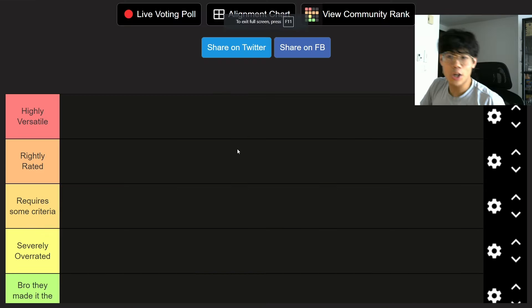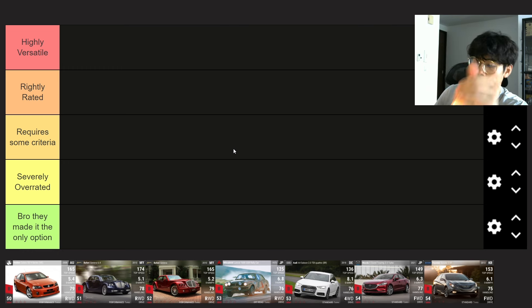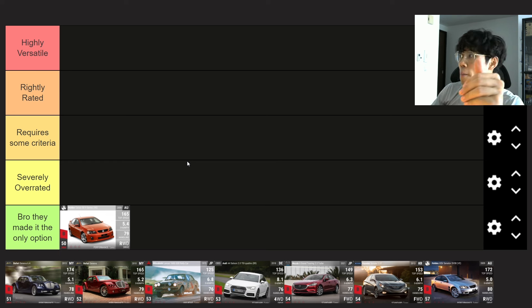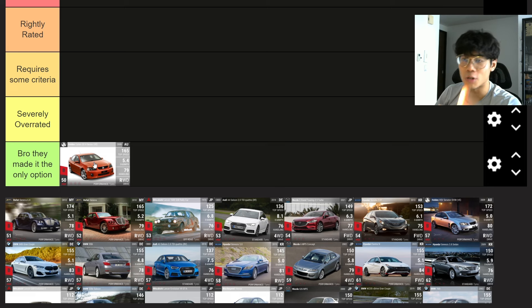Moving on to how I rate these cars in a general sense. Our ranks are: Highly Versatile, Rightly Rated, Requires Some Criteria, Severely Overrated, and Bro They Made It The Only Option. Starting with the ultra rares — the Holden Calias: Bro They Made It The Only Option. The last time I used this ultra rare was for the APGP Trials where I needed five fully upgraded ultra rares. Literally since then — about a year ago — I've not used the Calias.